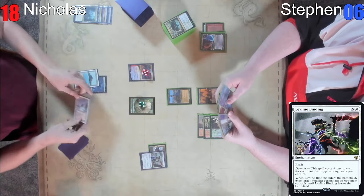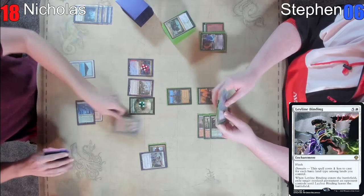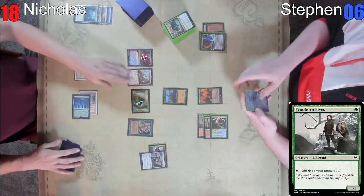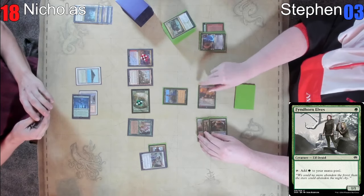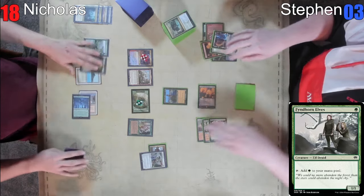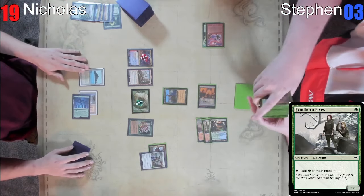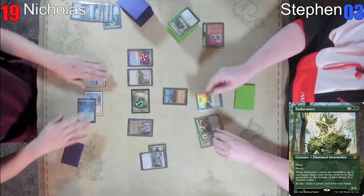I'm going to just cast the Ragavan. And I'm going to cast Fyndhorn Elves. And I will allow you to eat. I guess I should have attacked first, but it doesn't matter. You can eat one of these. I'll take three. And I'm going to pass it back over. I'm going to have you gain a life, and I'm going to spend spawn to the trigger. Sure. You still gain a life. Yes. I'm an Endurance, so I get good.